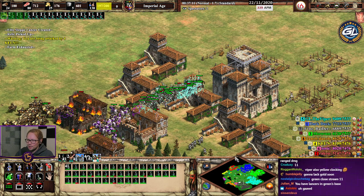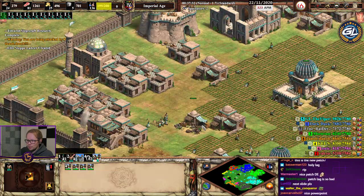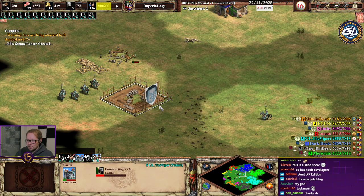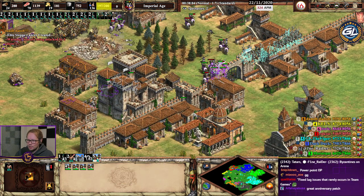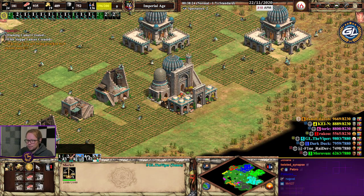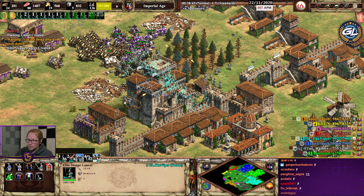Lancers should be pretty good in lag because of the extra range. That guy went down pretty far — oh my god, what is this game? Flaming camels — F in chat for flaming camels. I'm just gonna charge. Rams disappear really fast so that's at least nice.